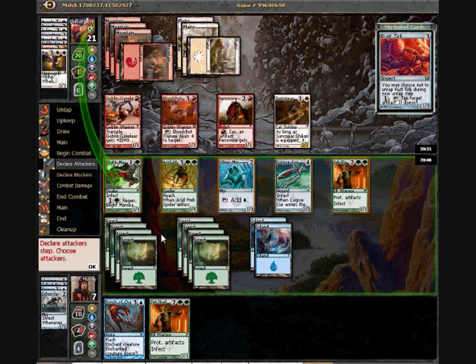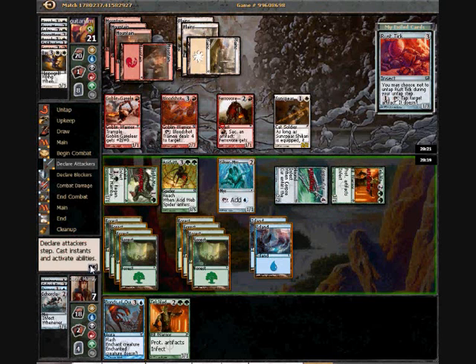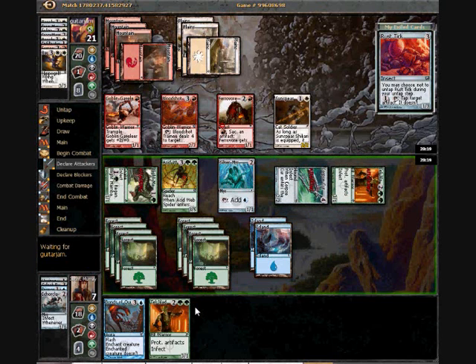The question is, do I want to attack with Fallen and/or Corpse Cur? Corpse Cur either basically neutralizes his Bloodshot Trainee forever and then dies, or trades with the Sunspear Shikari — which is basically better than Goblin Cavalier simply because it gains First Strike no matter what piece of equipment is on it. And I've got another Fallen in hand, so I don't mind his guys just being edicted away here.